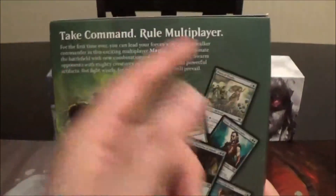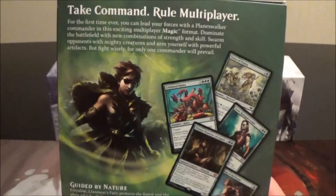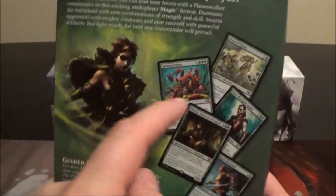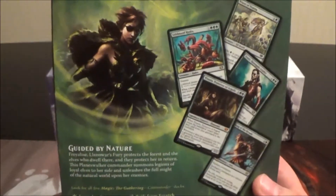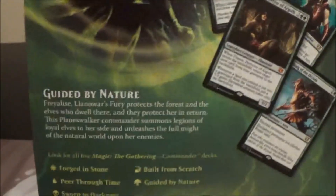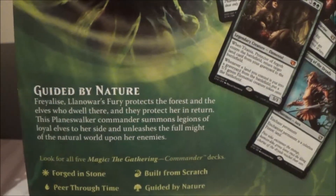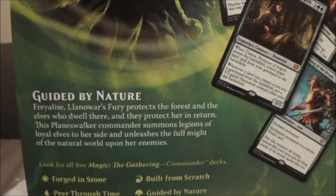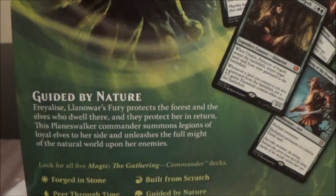Let's flip this around and take a look at the backside — not going to read it, it's the same on every box, but we've got a nice little picture of Freyalise there, and some images of cards in the deck as a teaser. Let's read this little paragraph about the deck: Guided by Nature — Freyalise, Llanowar's Fury protects the forest and the elves who dwell there, and they protect her in return.